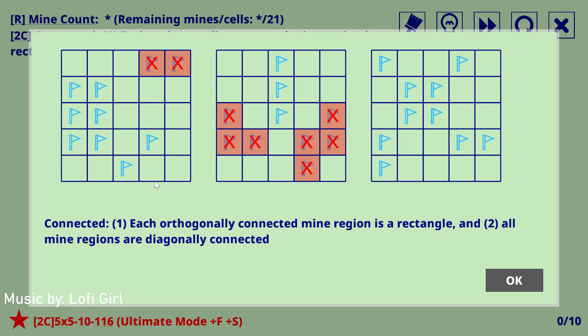Let's take a look at C. In the first game, Connected — the mines just had to all touch each other either adjacently orthogonally or diagonally. These two connectors have an extension of that: besides the initial connected rule, all orthogonally connected mine regions are rectangles. So all your blocks are basically rectangular shapes. Singular mines count as a one-by-one square. Things like an elbow piece or a Z-tetromino do not count because they're not rectangles.